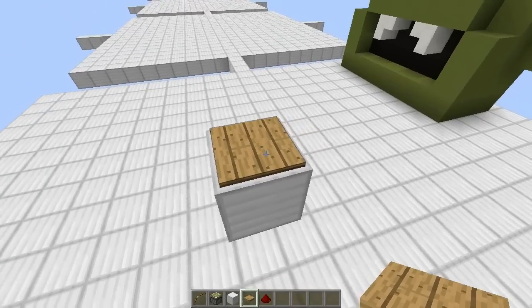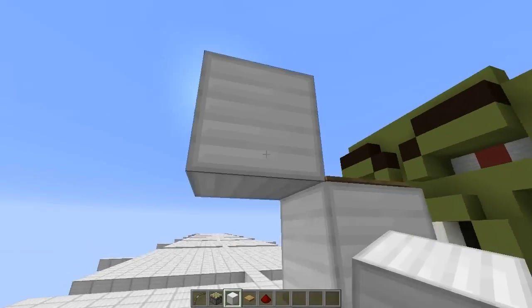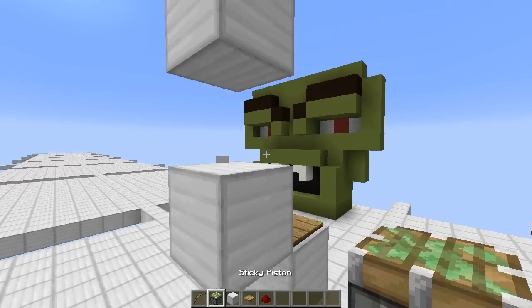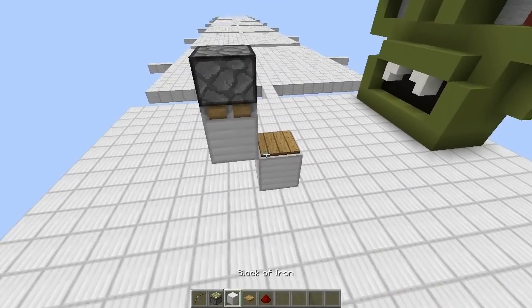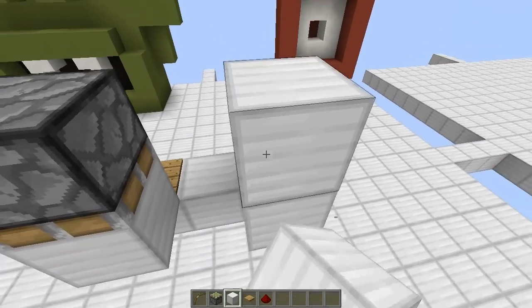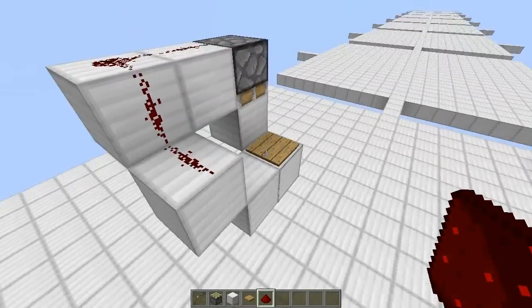Put a wooden pressure plate right there, and then you want a block up here with a sticky piston above it, facing down. And then you just want to take the redstone up like this — redstone dust just like that.